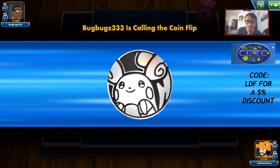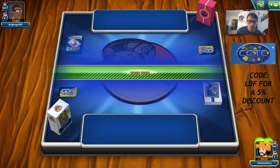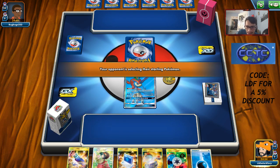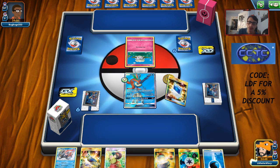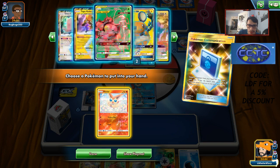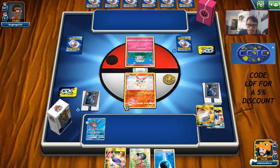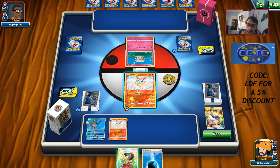First game is up against 'Bug Bugs' — interesting name. We'll see if they run Pikarom, because Pikarom hits me for weakness which isn't good. It looks like potentially a Whimsicott Porygon-Z deck. We're starting with Keldeo — a bit of an awkward hand, but we top-decked perfectly and can get Victini out. We got our birds and Buzzwole in prizes. This deck will be uploaded tomorrow on YouTube.